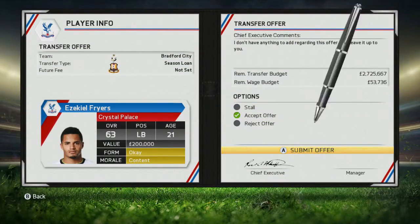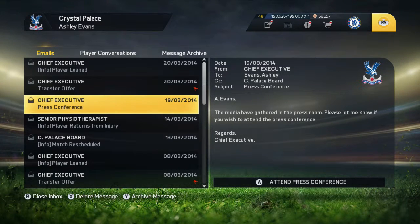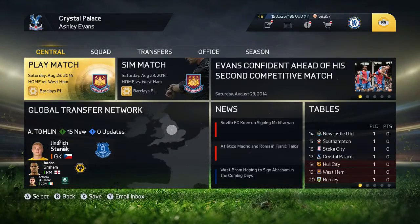We see an offer for a loan for Zeki Friars, so we're going to send him out as he won't be part of our first-team plans. That brings a wrap to the episode — I hope you guys enjoyed it. Until next time, my name's Ashley, thank you for watching, and I'll see you all next time.